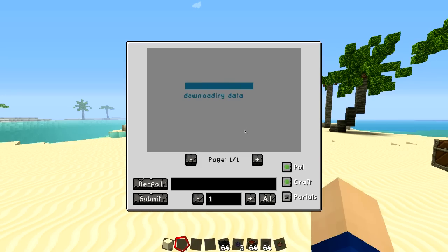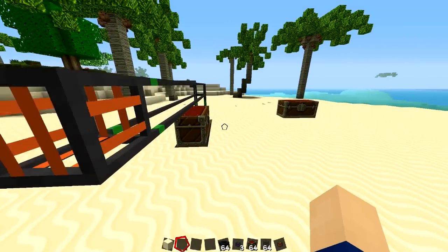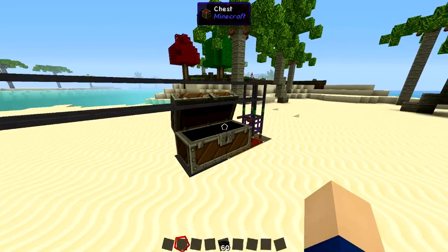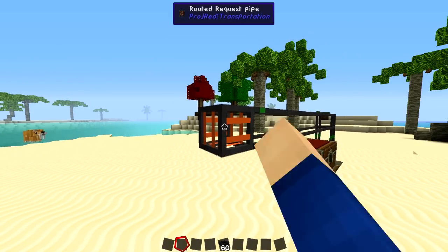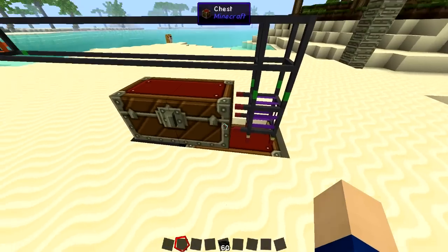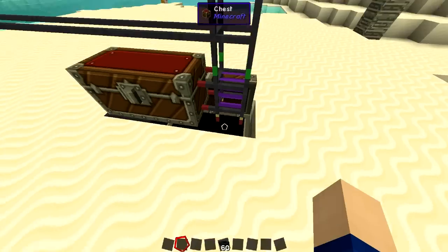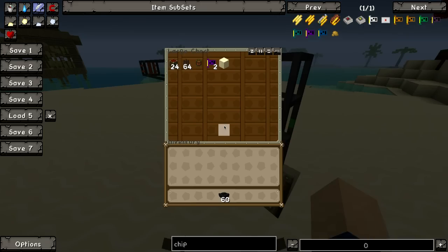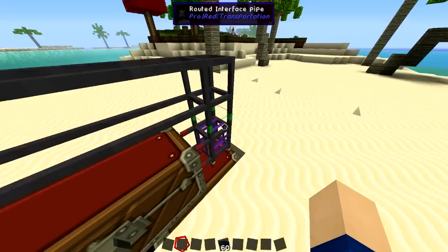Let's see if it's working — nothing's in there yet, so let's throw some items in there. We don't need all of this, so it's all in there. Now we should be able to see it in here — yes, we see everything in there, and everything should be working properly.